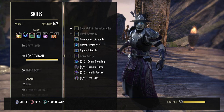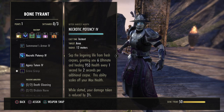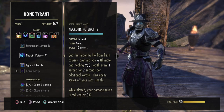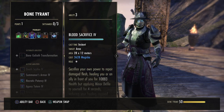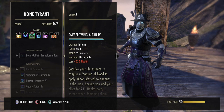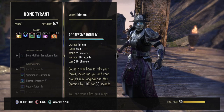Necrotic Potency is very situational — if you're in a set raid group just ask your raid leader what they'd prefer. You could slot it where the altar is if you don't need the blood altar, and then suck up all the corpses on the ground and get a whole lot of ultimate back to spam warhorns or colossuses. Another nice skill to have is Crushing Shock because sometimes you need to interrupt things — it just looks like this, so if the boss is casting or channeling an ability you can interrupt with that. If you ever need an interrupt, that's the skill you want.